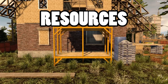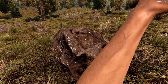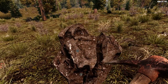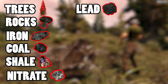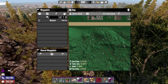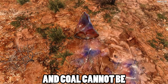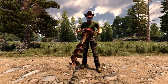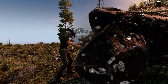Now you've established a home, completed some quests and met the trader, you're ready to start compiling resources for crafting. There are a few types of resources which can either be harvested or scavenged. Naturally occurring resources include trees, rocks, iron, coal, shale, nitrate, lead, plant fibre, and silver, gold and diamonds. Most of these resources can be found in all biomes of the map; however, shale can only be found naturally in the desert. Different types of tools are needed to harvest each resource most efficiently — from axes for wood to picks for ores and minerals.